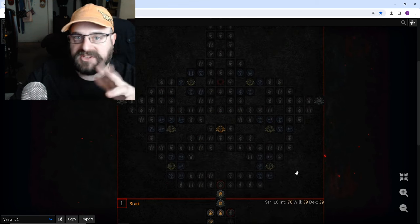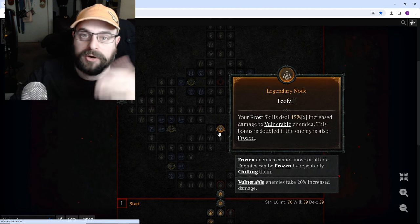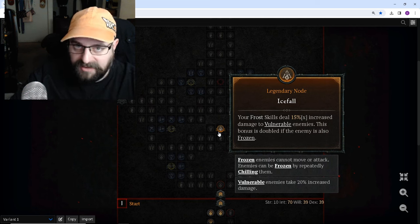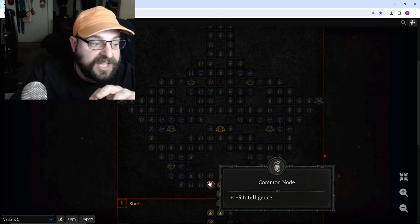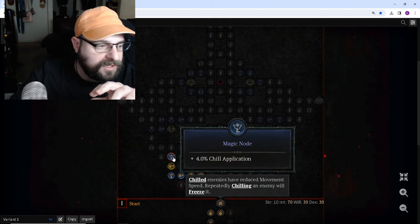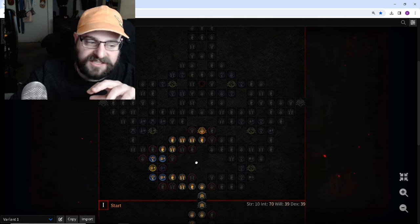Now if you're running an ice build, you want to get your Icefall node active as soon as possible — this is huge for you. You pretty much have permanent vulnerable when you have an ice build. So the 15% multiplicative, 30% multiplicative against frozen enemies is huge. You want to get this active as fast as possible — it is definitely better than a glyph early game. So you want to come through, grab this cold damage and chill application, which helps you make mobs frozen quicker, then come up and grab this Icefall node as fast as possible.